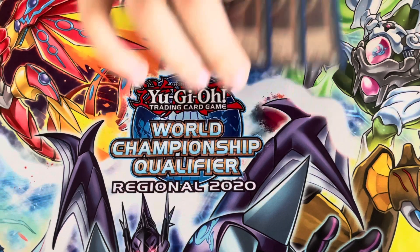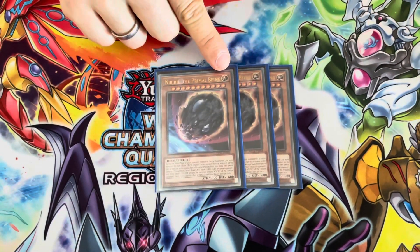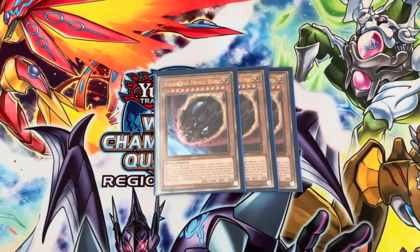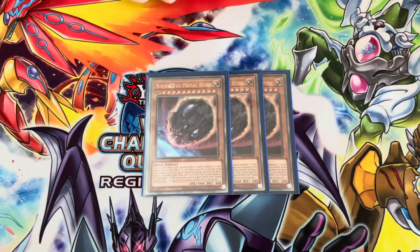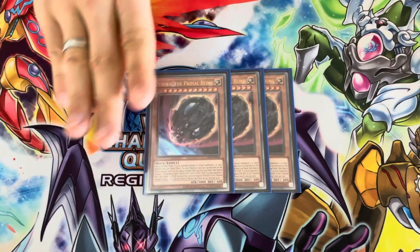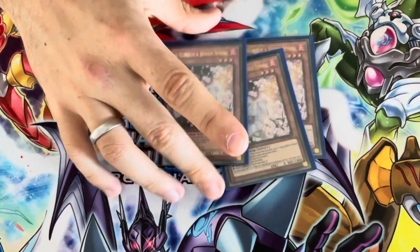For the hand traps we've got triple Nibiru — he's a very good hand trap but also he's Light, which means with Shaddoll Fusion you can make Construct straight away. That's basically a double positive: punishing your opponents for overextending and also getting your fusion out. Then just triple Ash — we all know Ash is just amazing all the time.